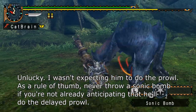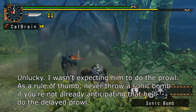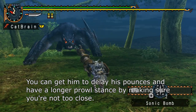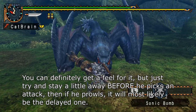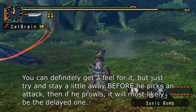Unlucky — I wasn't expecting him to do the Prowl. As a rule of thumb, never throw a Sonic Bomb if you're not already anticipating that he'll do the delayed Prowl. You can get him to delay his pounces and have a longer Prowl stance by making sure you're not too close. Try to stay a little away before he picks an attack, then if he Prowls, it will most likely be the delayed one.